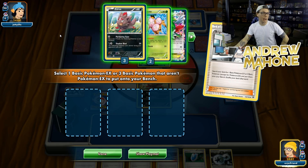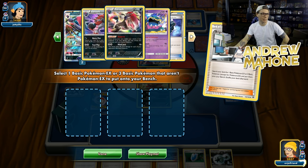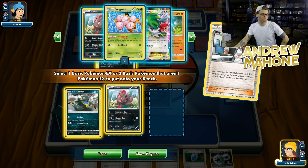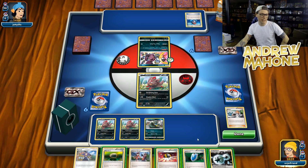Looks like I prized my Muk, so this Hoopa is going to be a little tough to take down. Oh no, I didn't prize my Muk — there he is. Alright, so we're going to get Grimer and we're going to get two Zoruas as well, and just start to set up the board that way. We're just going to go ahead and pass.